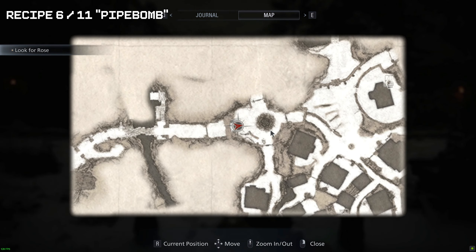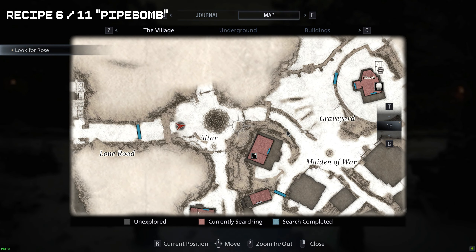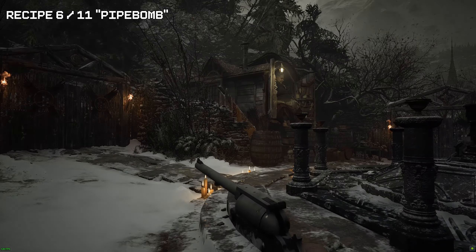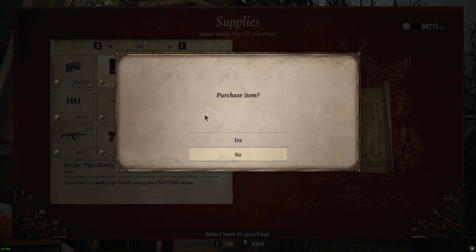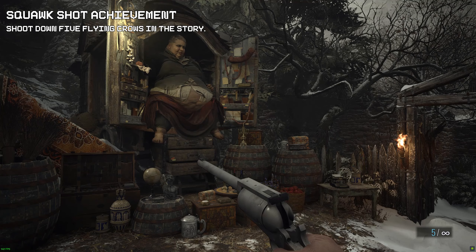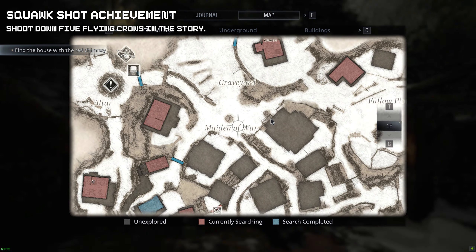Recipe number six. Once we are ready to get back to the altar — this is going to be our main hub, where the Duke is located. All we need to do is buy the pipe bomb and make sure you craft this one as well. If you have enough money, also buy the briefcase so you can hold more stuff.